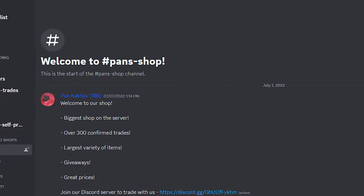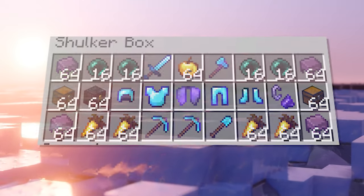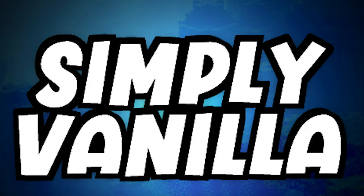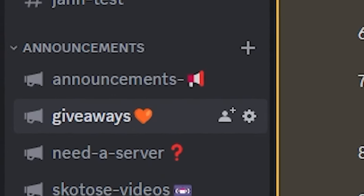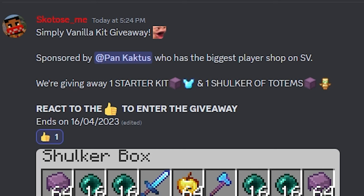I'm doing a giveaway sponsored by Pants Shop, the biggest player shop on Simply Vanilla. We're giving away a full starter kit and a shulker of totems. To enter, just join the discord and react to the message in the giveaway channel — and obviously subscribe as well. The giveaway ends in a week so be quick.